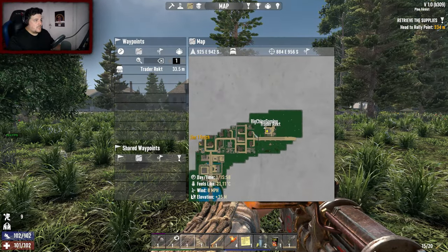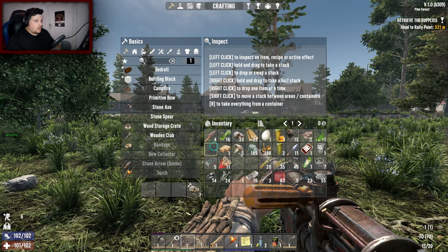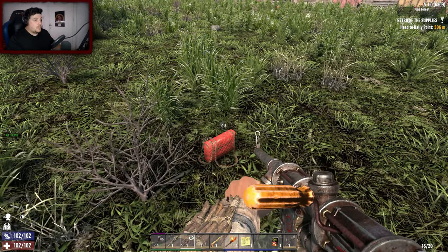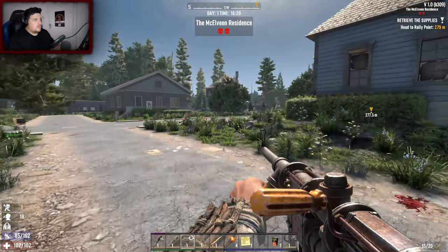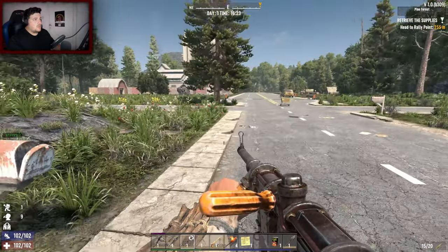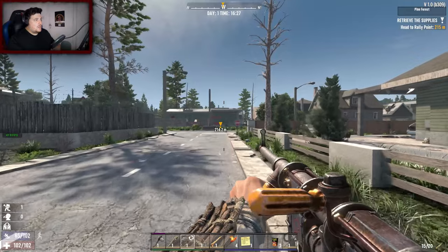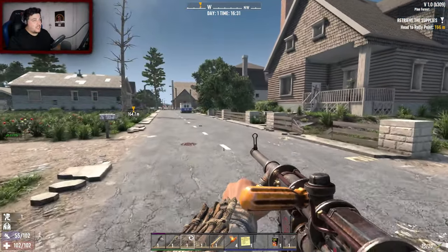We're staying roughly in the town. I am a little bit encumbered - I'm going to scrap the sledgehammer, I don't know how I feel about it. We're no longer encumbered. Oh - a pistol! And actual money in there - did they used to do that? I don't think normally it was old cash. Oh, are these letterboxes not always lootable? I don't know how I feel about that - that's annoying if that is the case.